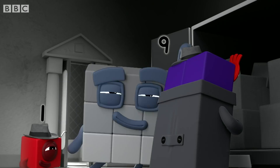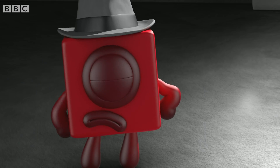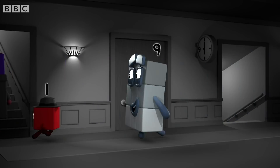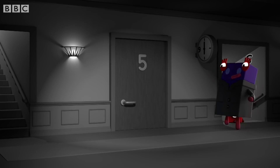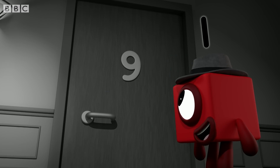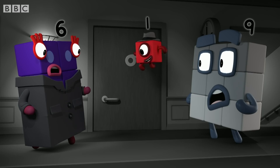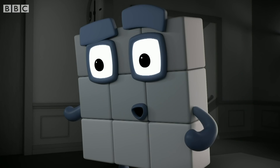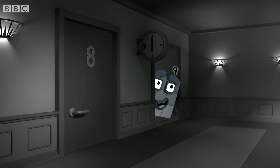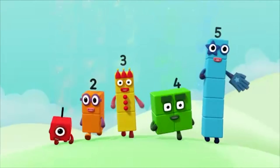Stop, thief! You've got it all wrong. I'm not taking these things — I'm moving them in. Moving in? Come up and I'll show you. One, two, three, four, five... nine. Wait! Nine doesn't come after five. This isn't apartment nine — it's apartment six. Look! Number six turned upside down looks like a number nine. No one stole your things, Nine. You went into Six's empty apartment. So my things must be... right where I left them. Case closed. You can count on us with another box.